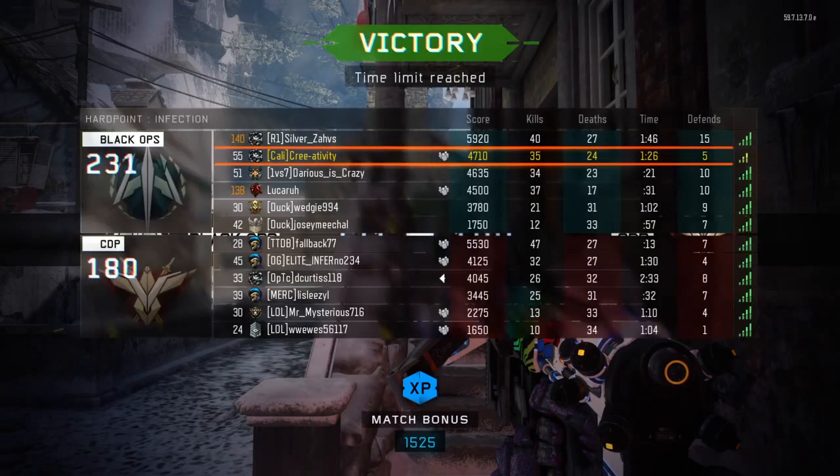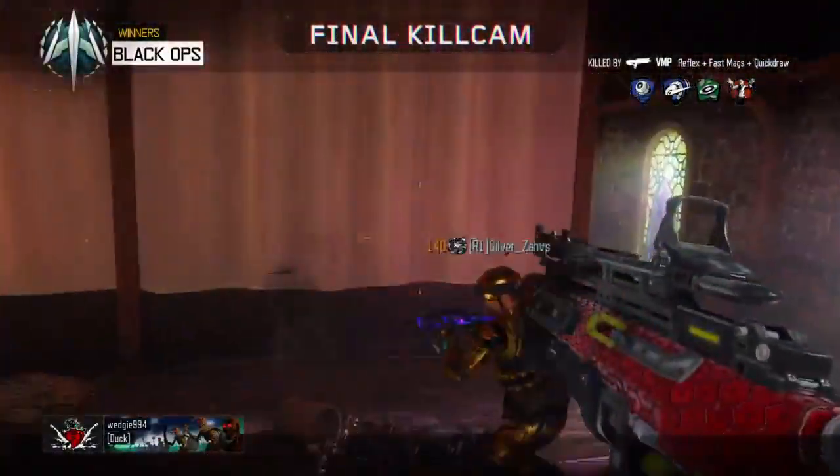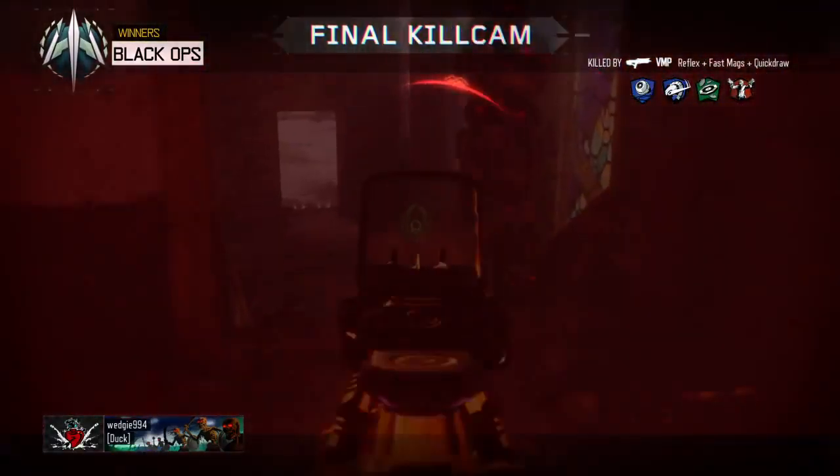About 20 seconds or so left in the game. Get that hardpoint locked down — I'm just gonna sit here until it gets contested. Play smart. That's contested — come up the stairs. There's so many of them. That was almost heroic — one second left, buzzer beater! Victory — 231 to 180, time ran out. 35 and 24, not a bad game on Hardpoint Infection. I hope you all enjoyed this episode and I'll see you guys in the next one!